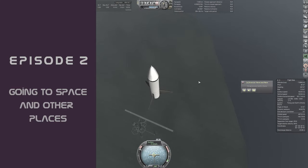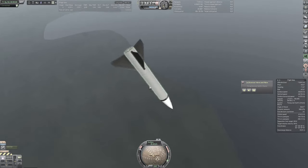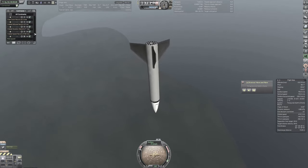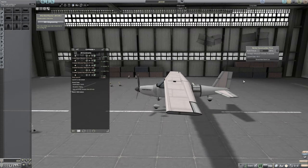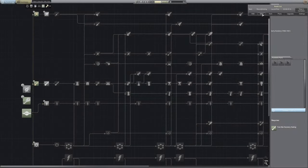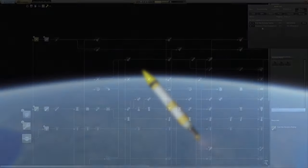To do a quick recap of what we managed to pull off last episode: we're currently about a month into the playthrough, having just launched our first rocket. In our build queue we have a two-stage sounding rocket to carry us above the Karman line, as well as a plane to gather science from several biomes. Thanks to that first launch, we got just enough science to kickstart our research teams, which are currently working on unlocking better engines.